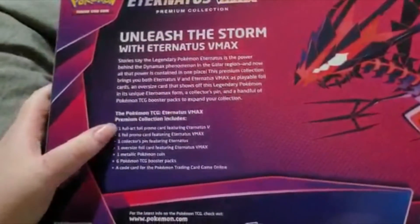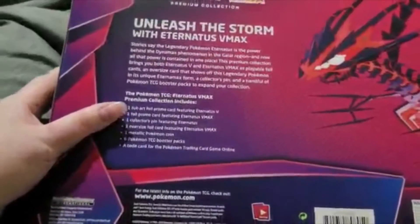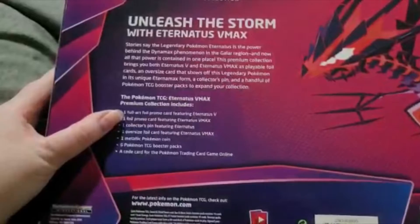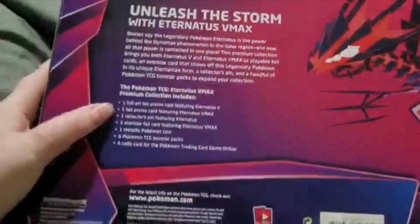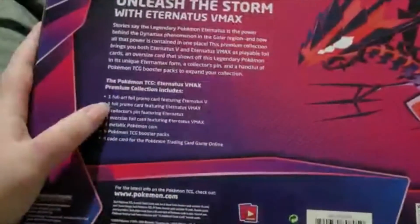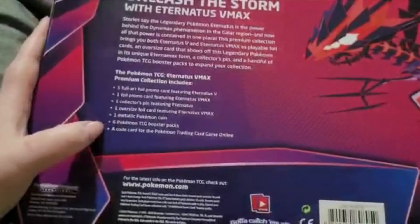So let's see what's in this. We get a full art foil promo card featuring Eternatus V, a foil promo card featuring the VMAX. You'll hear Onyx whining but I can't let him inside because I can't let Shadow in because he's wet. We've got an oversized foil card, a collector's pen, one metallic coin, and six booster packs.